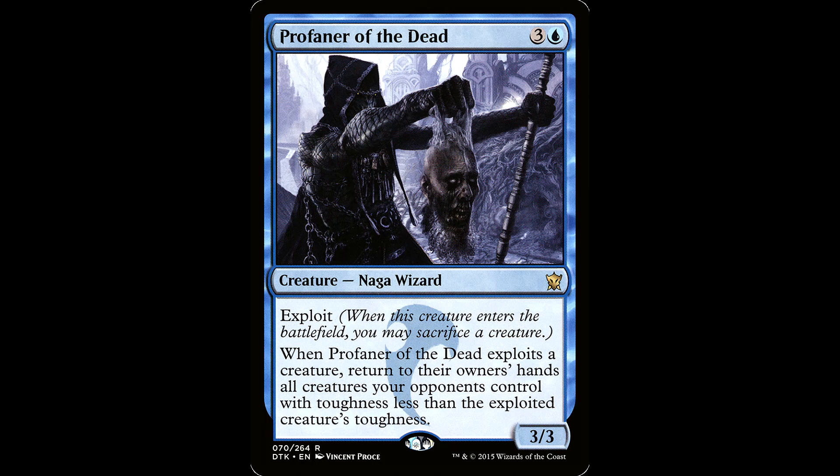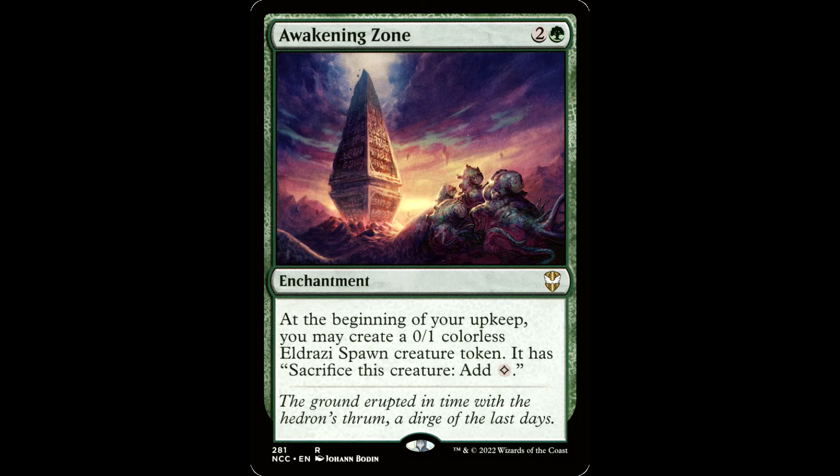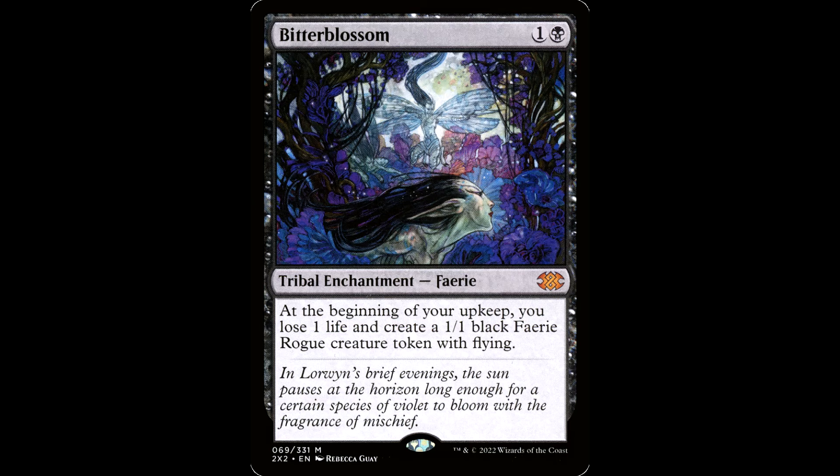Reason number two: you have consistent token generation with cards like Ophiomancer, Jadar — love Jadar — Awakening Zone, Bitterblossom for all you fancy folks out there. Every turn, churning out exploit fodder that can help you keep your hand full.